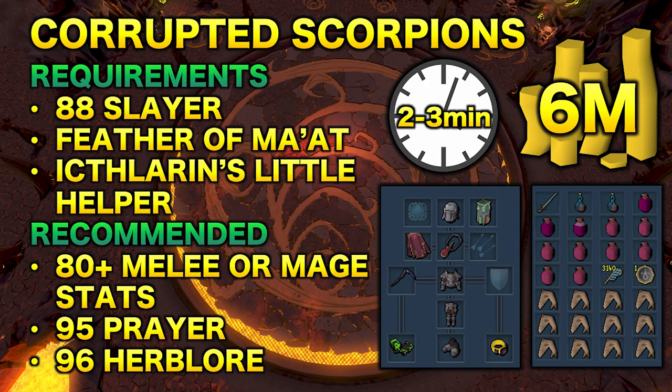Starting off with method number one, we have killing Corrupted Scorpions. You can make up to 6 mil per hour doing this, even more if you are on task, and you can be AFK for around 2 to 3 minutes at a time. The requirements for this method are 88 Slayer and Ichthlarin's Little Helper, and you will also require some Feathers of Ma'at as well.